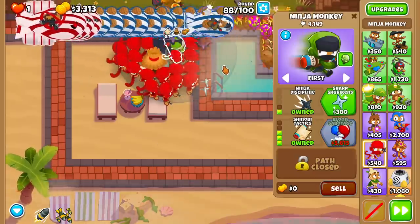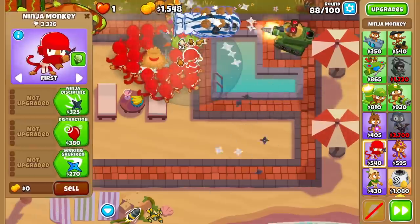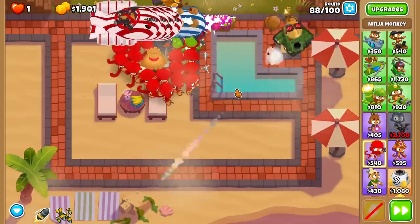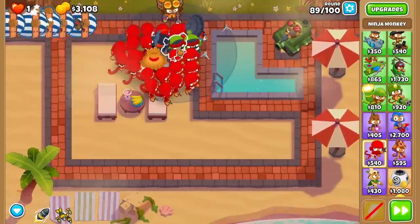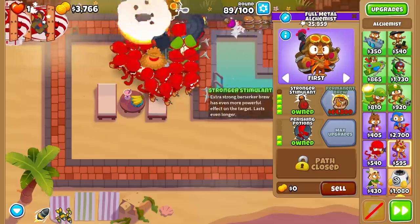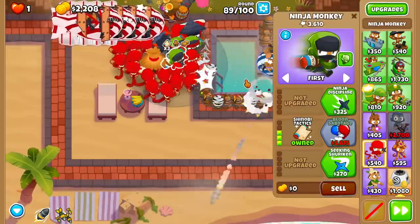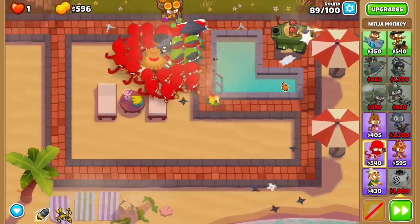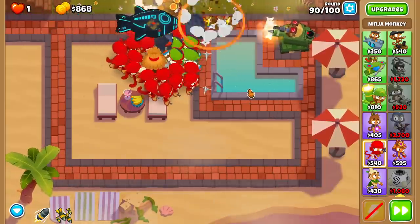We're into Shinobis — we're going to go Ninja Discipline and we already have Sharp Shurikens. Because we're playing the long game, I want to make sure I'm spending my money wisely. If you get enough Shinobi Tactics with Sharp Shurikens, it actually makes sense to buy those guys even though they're kind of weird. Some people skip Sharp Shurikens completely — you're going from two pops to four pops, not a big deal. But when you've got Shinobi Tactics, you get more pops and extra speed. And if you end up going for a Permabrew later, that makes them even more powerful. We've got DDTs for the first time coming out — I don't think it's a big deal, Master Bomber should handle these guys. There's one, two, three... dead.